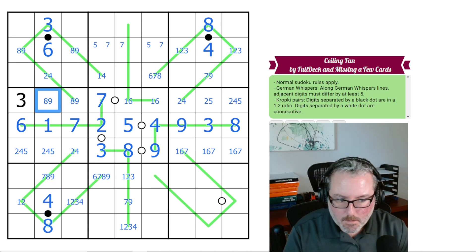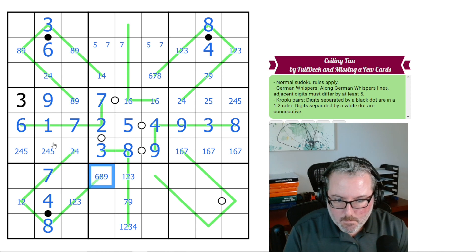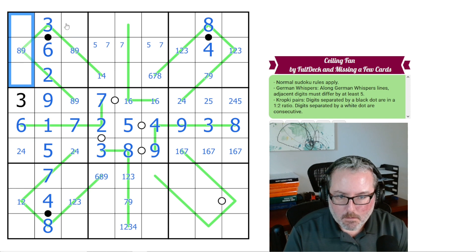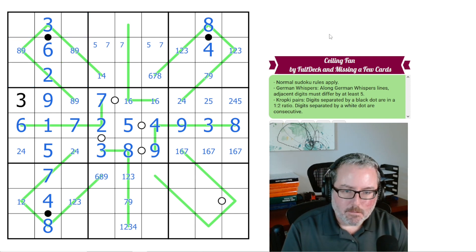Not 4. Not 7. That right there is a 2, because of that 4. That's 5. So it's moving pretty easily. I'm going to do 1, 4, and 7. I'm going to do a 5. I'm going to do a 7.